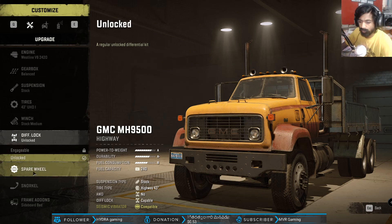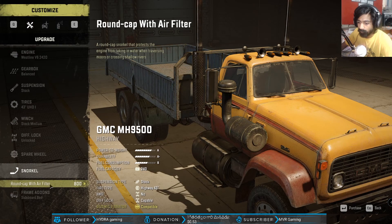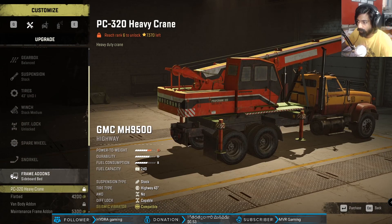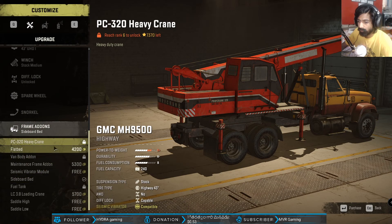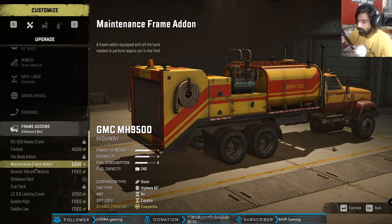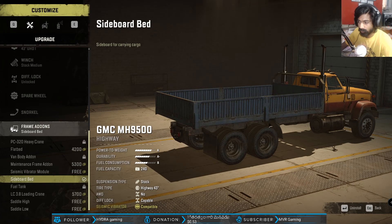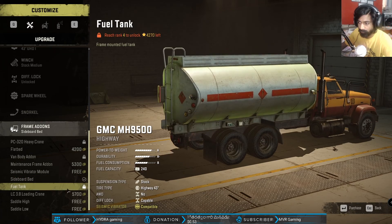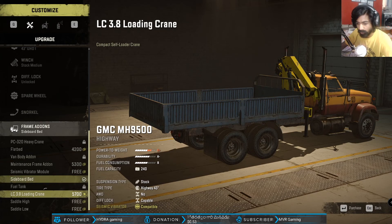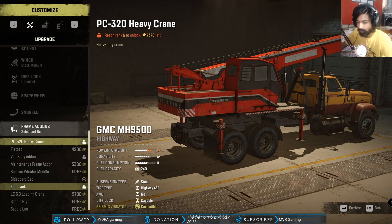The differential lock - we don't have an additional lock for that, it says unlocked. The spare wheel is locked as well. For the air filter, right now we don't have one for this truck. Frame doors - oh, we can use a crane for this one but it's locked right now. We have a flatbed option. There's a maintenance frame, a vibration motor, and the sideboard bed. The fuel tank is locked. There's also a small loading crane, a saddle low and high option.